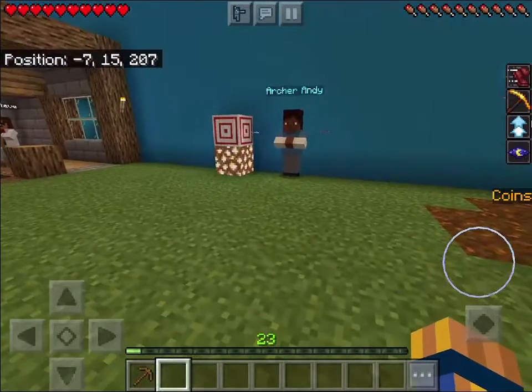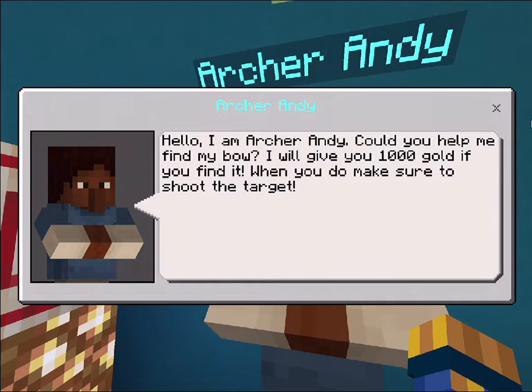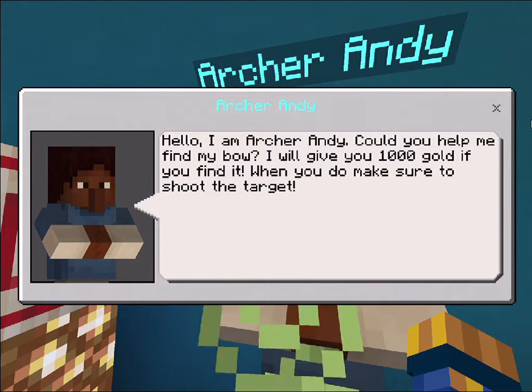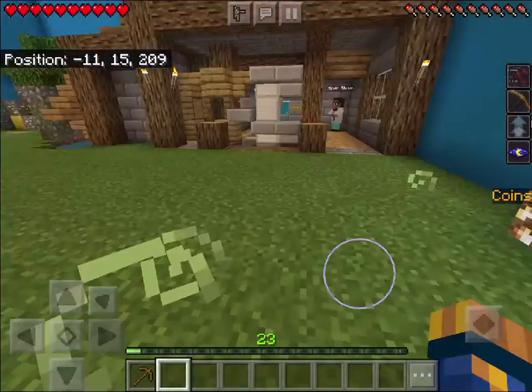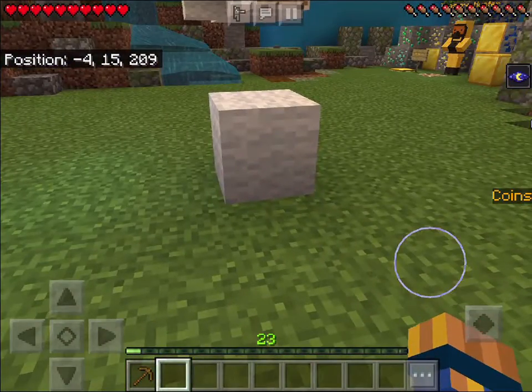I'm going out. What's this? 'Hello, I am Archery Andy. Could you help me find my bow? I will give you a few thousand gold if you find it. When you do, make sure to shoot the target.' Okay, well — oh, there looks like there's a parkour here!